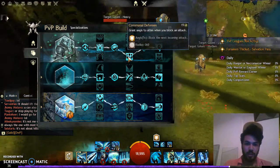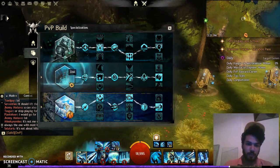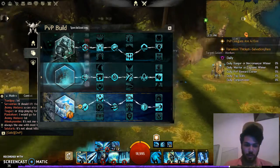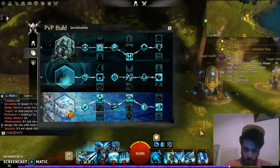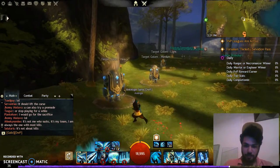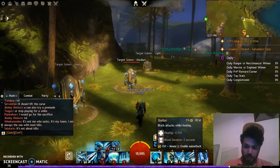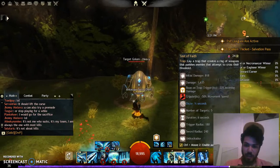For Valor I pick two, three, two. For Zeal I pick two, two, two. For Dragon Hunter I pick one, one, two. For utility skills I pick Shelter, Judge's Intervention, and the traps Test of Faith, Procession of Blades, and Dragon's Maw.